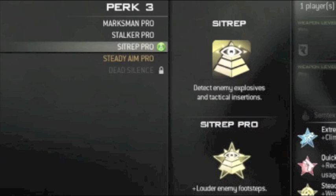The second-to-last perk is Sitrep, or Sitrep Pro. What this perk does is detect enemy explosives and tactical insertions. The Pro benefit is the same as Modern Warfare 2 — it makes enemy footsteps louder. This perk is useful, but I think it falls short of Steady Aim and Dead Silence. The benefits of Steady Aim — decreased hipfire spread and faster recovery from sprint — just outweigh it. In more situations you're going to run into an enemy than run into a claymore, so Steady Aim is more useful.